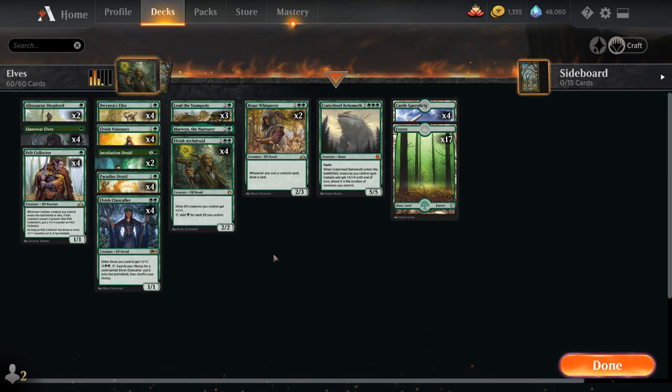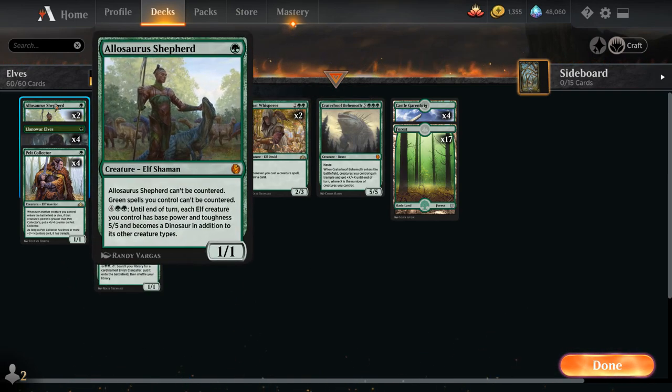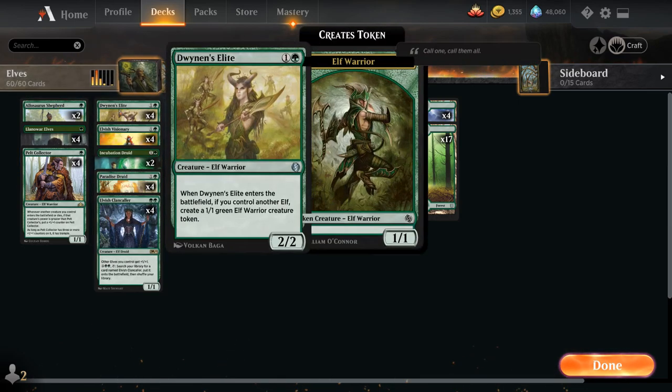We've got a whole bunch of other new additions including Elosaurus Shepherd at one mana — a 1-1 Elf Shaman at Mythic. The Shepherd can't be countered, and afterwards the green spells we control also can't be countered. For 6 mana, until end of turn each elf creature we control has base power and toughness 5-5 and becomes a Dinosaur in addition to its other creature types. They still remain elves so they can get bonuses from our lords, but also become 5-5 Dinosaurs — usually enough to win in most situations.